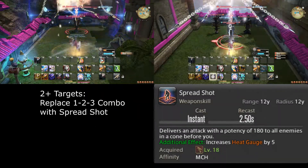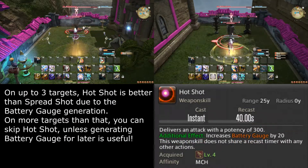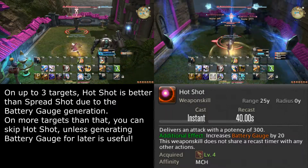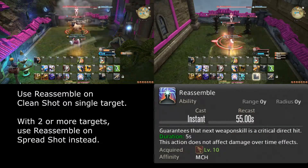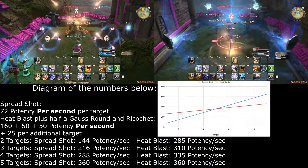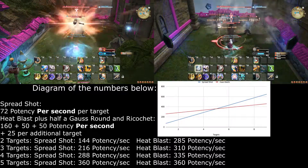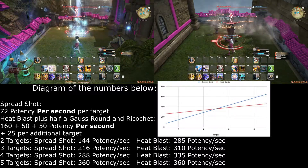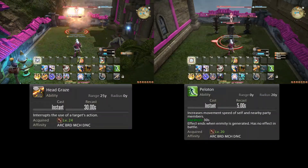For 2 or more targets, replace your 1-2-3 combo with Spread Shot. You may not even want to use Hot Shot depending on circumstances, since its only benefit over Spread Shot is the battery gauge gained. Reassemble should also be used on Spread Shot during AoE encounters. On 2–4 targets, you can use Hypercharge and Heat Blasts, as the damage of Heat Blasts combined with their faster fire rate and the Gauss Round and Ricochet attacks will do more damage than Spread Shot. On 5 or more targets, you don't use Hypercharge.